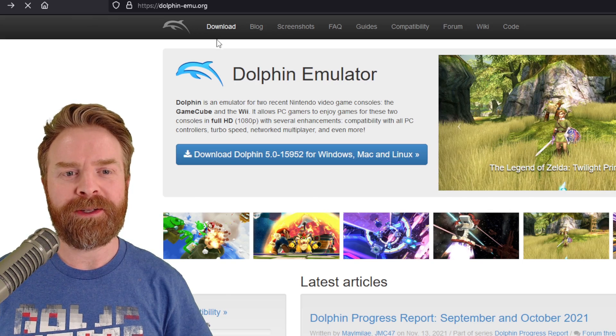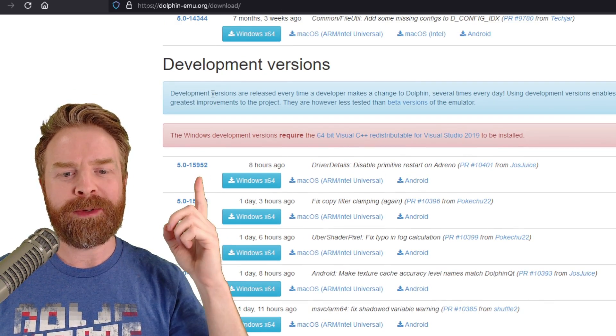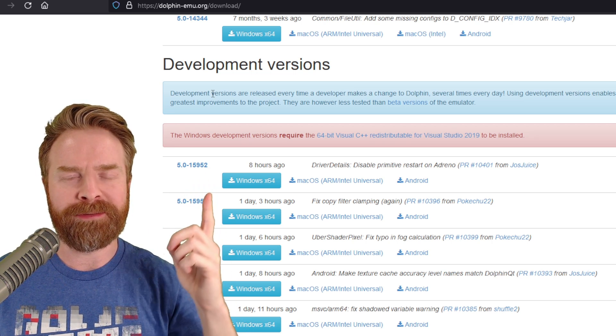When you're here, click on Download, and then once you're here, scroll down to where it says Development Versions. You'll probably want to pick up at least version 5.0-15952 or later.